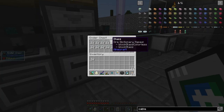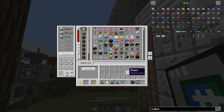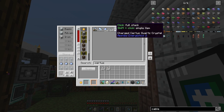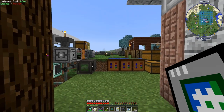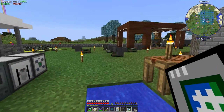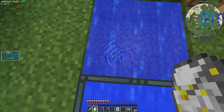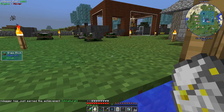There we go. Now glass doesn't have a home in my system over there so I have to put this in by hand. Let's go ahead and craft a stack of that. Now I need Fluix crystals. For that we need charged certus, nether quartz, and redstone. I'm going to grab a stack of each and we're going to make a ton of this crap. There we go — an absolute crap ton of Fluix crystals.